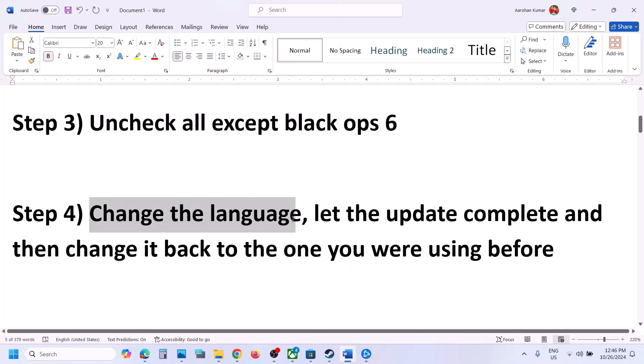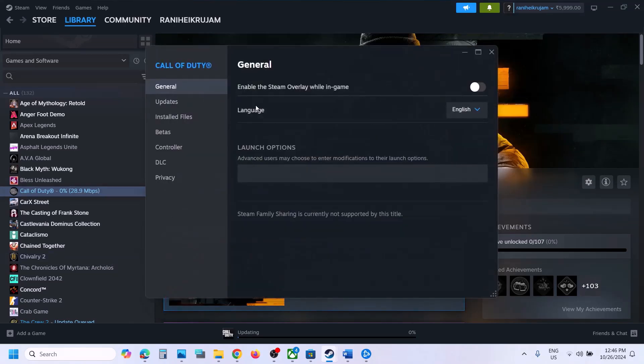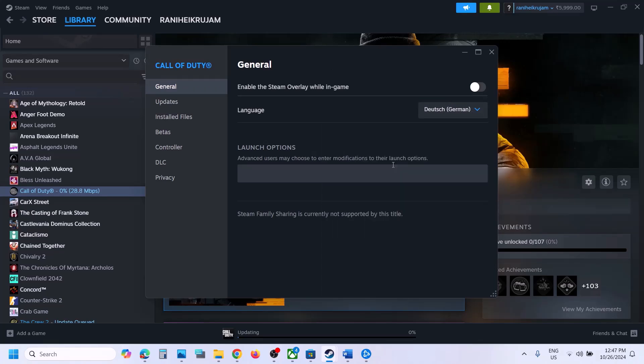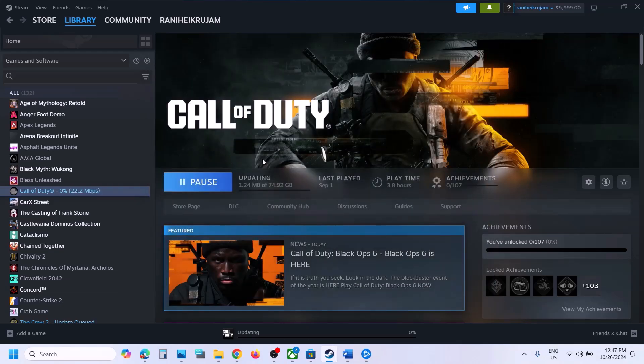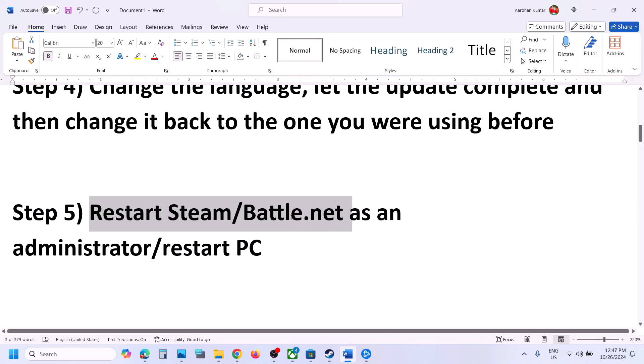The next step is to change the language in Steam. Right-click on the game, select Properties, go to the General tab. You can see it's set to English — change it to a different language. Let the update complete. Then go back to Properties and switch back to your original language, in my case English. Let the update complete and launch the game.